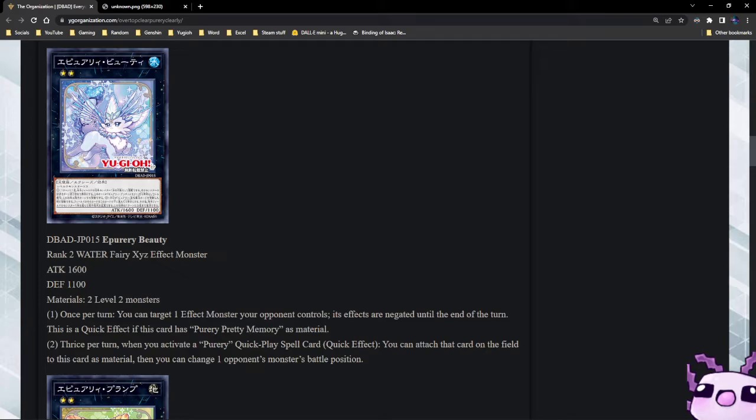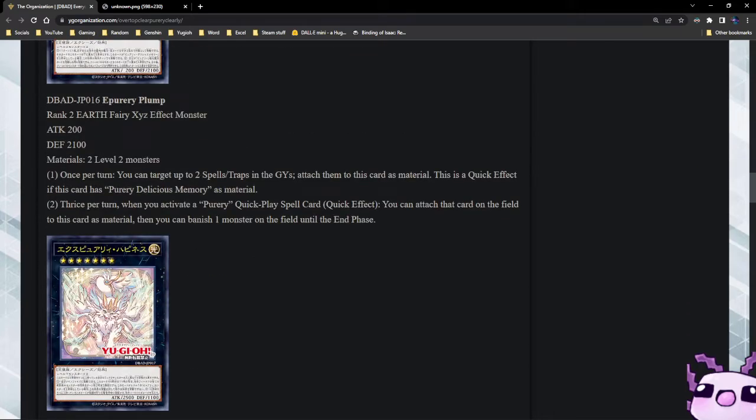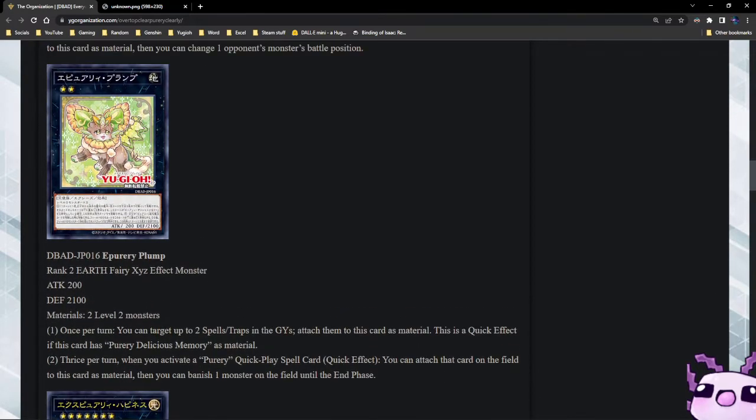Next up we have Puri Beauty — it is a Rank 2 Water Light Fairy. Also two level two monsters, 1600 attack, 1100 defense. Once per turn, you can negate the effects of one monster your opponent controls until the end of the turn — this is a quick effect. If this card has Puri Pretty Memory as material, thrice per turn when you activate a Puri quick-play spell card as a quick effect, you can attach that card on the field to this card as material, then you can change one opponent's monster's battle position. This is looking like a three-of, while Happiness is looking like a one or two-of.